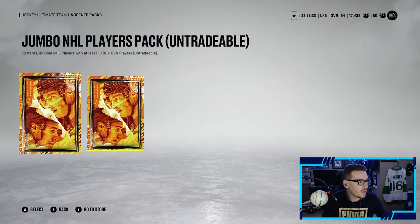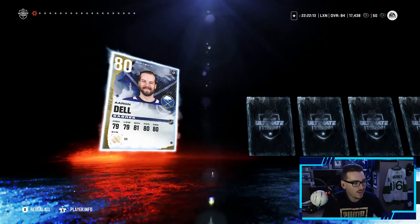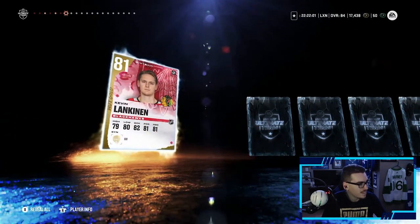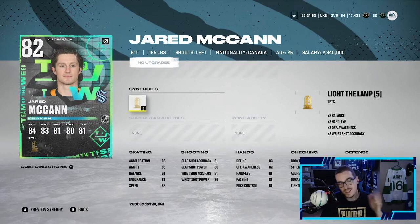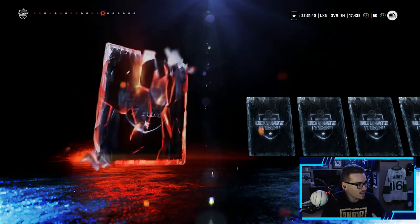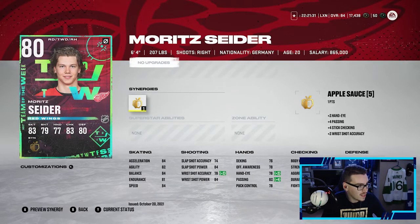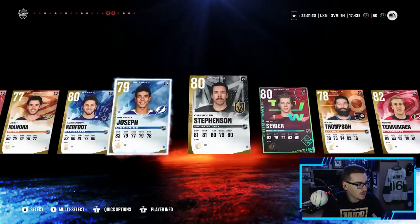Moving on to the jumbo NHL player packs - 20 items, all gold NHL players, at least 10 of them being 80-plus overalls. Let's get a purple in this pack, or a power-up icon would be very nice. Arendelle - not ideal. Curtis Lazar, Jordan Greenway - I don't know how many times I've pulled Greenway this year - JT Miller at an 82 overall. Kevin Lankanen. Team of the Week Jerry McCann - so we pulled one of the new Team of the Weeks. Jerry McCann at an 82 overall, we like that. Tim Stutzle, Alexander Kerfoot. We pull a Mort Sider Team of the Week - that's actually a pretty cool one. Teuvo Teravainen, Thomas Tatar, and Alec Martinez. A decent pack.